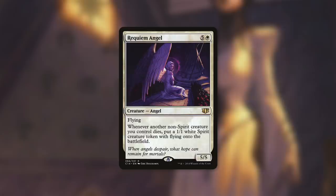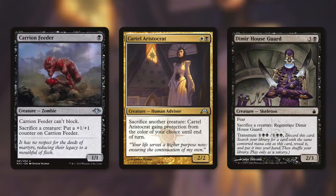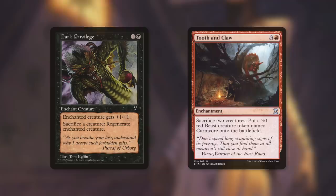We're going to need some sacrifice outlets to take advantage of all this, so let's move on to Tactic Number 7: Down and Out. First up there's Carrion Feeder, which can't block and lets us sacrifice a creature to put a +1/+1 counter on it. Cartel Aristocrat lets us sacrifice a creature so Cartel Aristocrat gains protection from the color of our choice until end of turn. Dimir Houseguard can also protect itself by sacrificing a creature to regenerate it. Free sacrifice outlets that can protect themselves are great. Falkenrath Aristocrat lets us sacrifice a creature to gain indestructible until end of turn, and if the sacrificed creature was human, put a +1/+1 counter on it. Altar of Dementia has sacrifice a creature: target player mills cards equal to the sacrificed creature's power — this can also mill creatures into our graveyard for value. Martyr's Cause says sacrifice a creature: prevent all damage to a creature or player from one source — a free sacrifice outlet that also protects Alesha. Dark Privilege gives her +1/+1 and lets us sacrifice a creature to regenerate the enchanted creature. And finally there's Tooth and Claw, which lets us sacrifice two creatures to create a 3/1 red beast token named Carnivore.